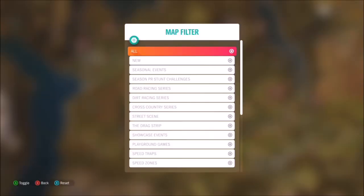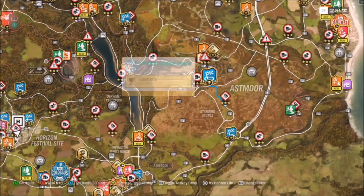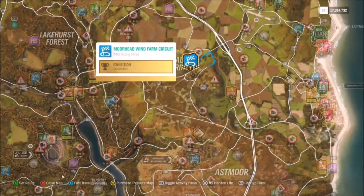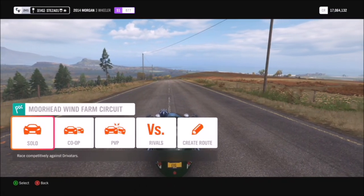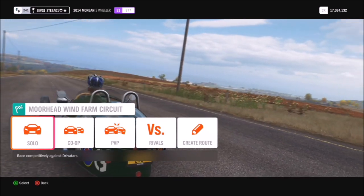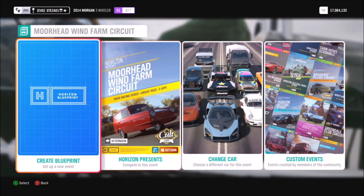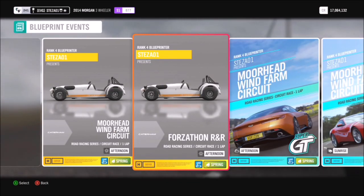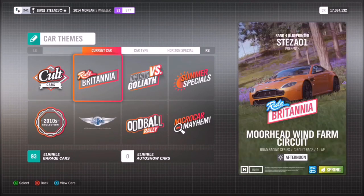The next challenge wants you to get a show-off skill during a race. Hop into any race you want. A show-off skill is just a drift and a pass skill at the same time. The easiest way to do this is by racing against cars that are similarly quirky — so edit or create a blueprint specifically for cult cars, because they're all weird and quirky.